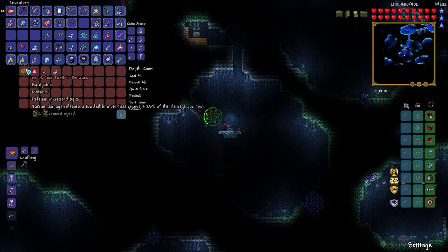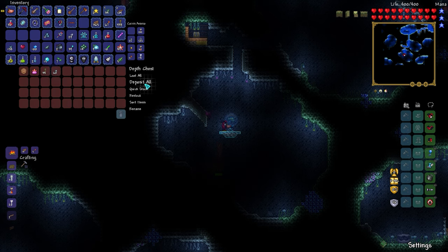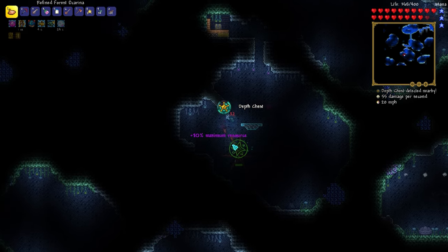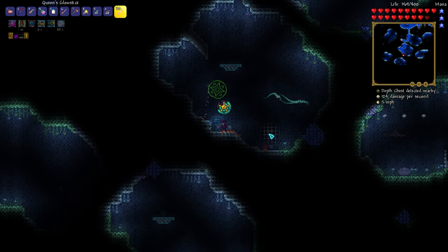What did we get here? We can summon the Queen Jellyfish, which I might actually do because there is a weapon from her that I want. Turtle's Bulwark — defense increased by two, releases a touchable note that recovers 25% of the moat damage that you took. That's pretty good. My breath potion is about to wear off. There's an octopus — I couldn't even see how cool the model looked.